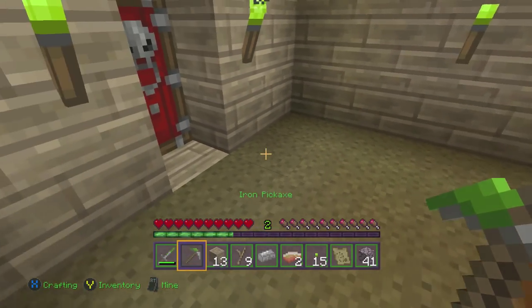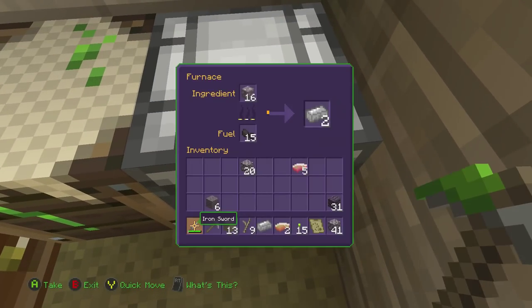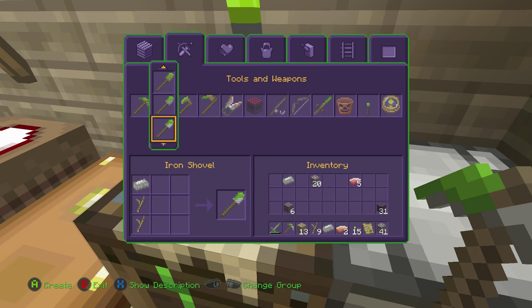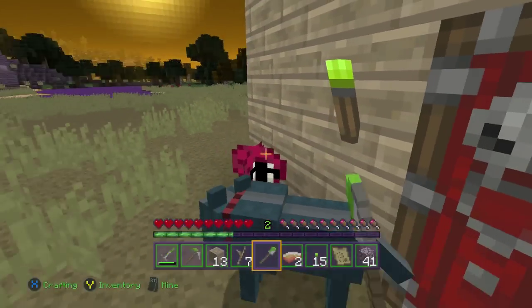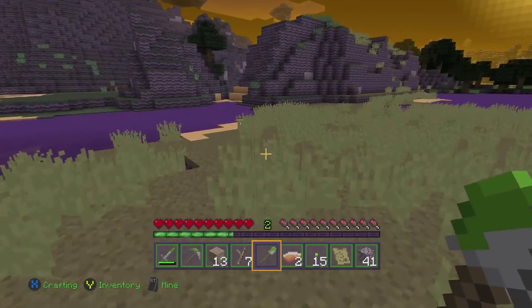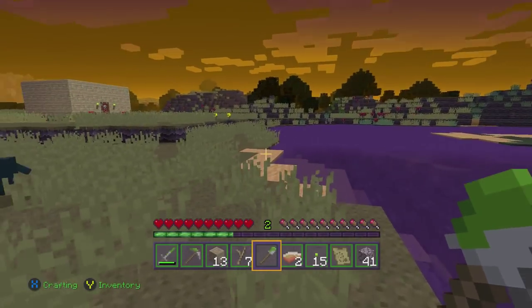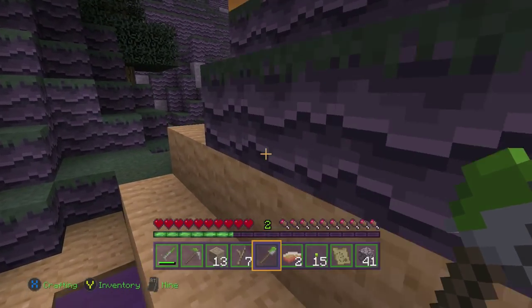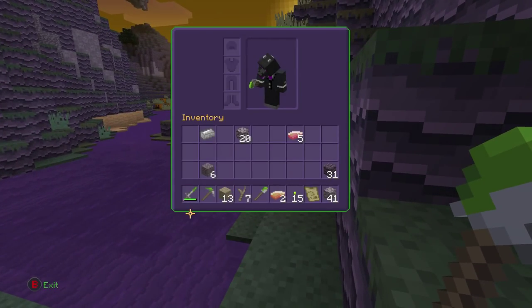That's enough iron for our pickaxe — let's make that and leave the rest to smelt. I really don't want to go down there without armor. That creeper situation traumatized me. I'm going to make my shovel here. A lot of people say just make stone shovels because they're more efficient, but I like iron tools. I also noticed pumpkins — I'm going to go get those!